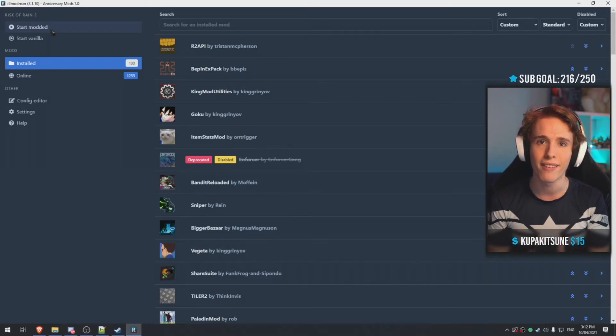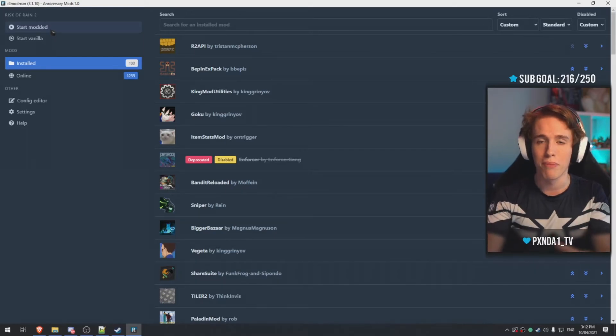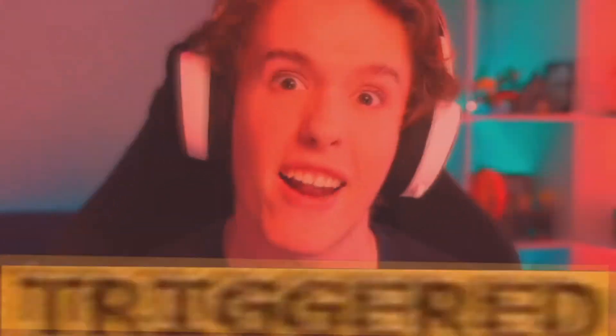That's how simple it is to download mods for Risk of Rain 2 and pass them on to your friends so you can all play together with the same mod pack. Now go ahead, start playing the game, have fun — and then start raging because Mithrix took all your items and decided to absolutely annihilate you in one hit. I totally don't have issues with the game at all. I love the game. Such a good game.